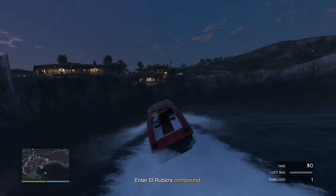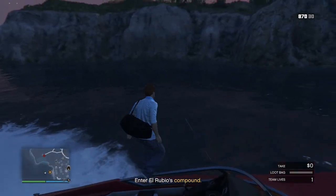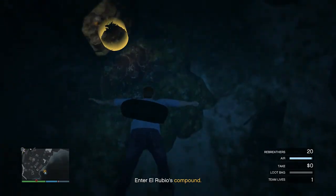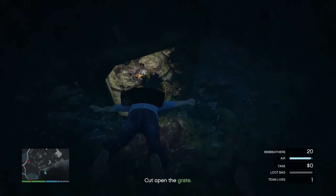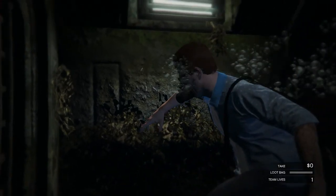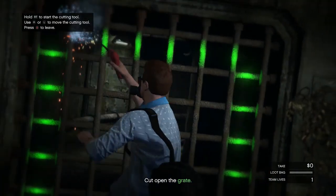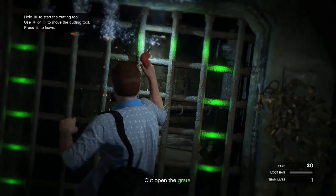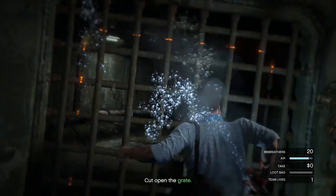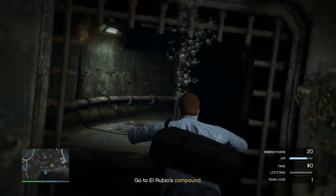Once you pull up to the drainage tunnel, you're going to hop out of the boat and jump into the water. Once you're in the water, press left on the D-pad to get a re-breather so you don't drown. Get down to the gate and press right on the D-pad. Hold down RT and hover over the green lights. Once you cut out all those lights, the character is going to push open the gate and you'll swim through the tunnel.